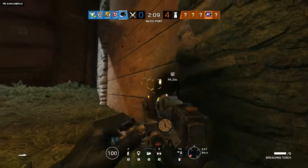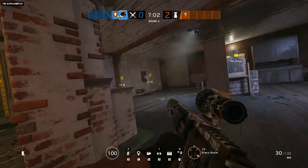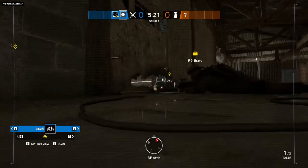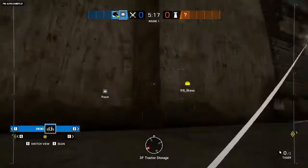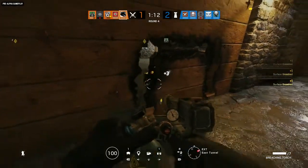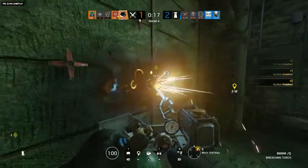Maverick's Torch is handy for eliminating enemy gadgets as well. Play peekaboo with Bandit batteries and Mute jammers to clear the way for Thermite or Hibana, or just open a little door for Twitch's drone to roll through and take care of business. For bigger holes, you'll need a steady hand — move across a wall too quickly and the torch won't have enough time to cut through. Too slowly, and you'll waste your limited fuel supply.